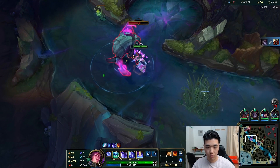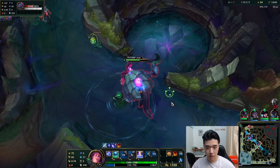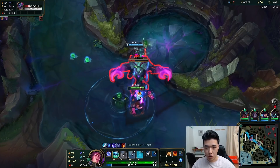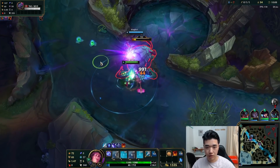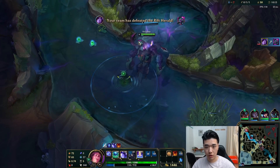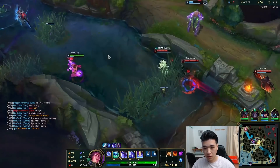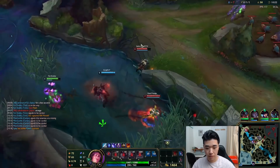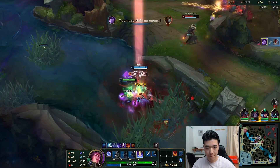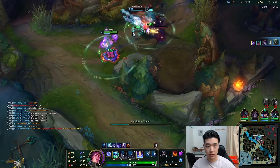Okay, just grab both while we're at it. And then we can drop this Rift Herald into whichever lane we can drop it into to get some top plates. Make sure we get that 100 gold. Nice, we somehow got an assist there.